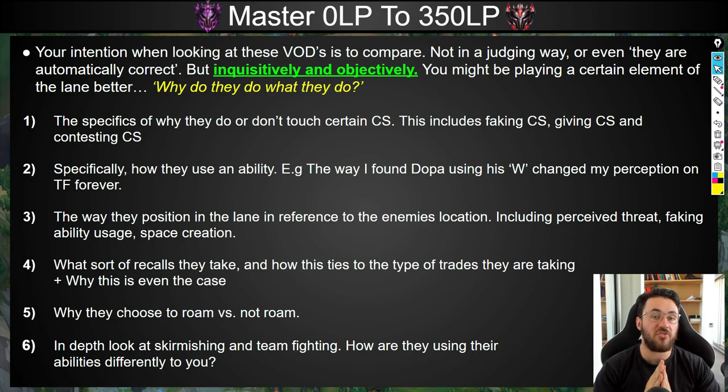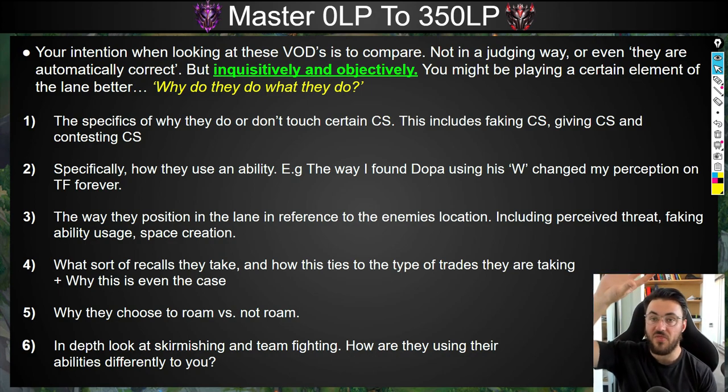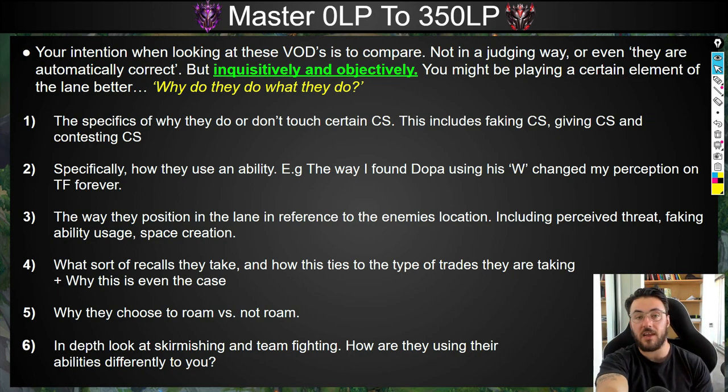Sometimes I'll come into a game focused on using my Fizz W in a specific way. It's a very small detail, but you'll notice in skirmishes and teamfighting — a lot of the time when I watch Mangofish, the lane is very similar to how I play it, but he just plays the skirmishes 10 times better. So I'll get into the details and ask: what makes his skirmishing so much better? Is he using his abilities differently? Is he coming to fights from a different position? How is he interpreting these fights differently to me? Getting into that nitty gritty around skirmishing and team fighting can really pay dividends in the long run.